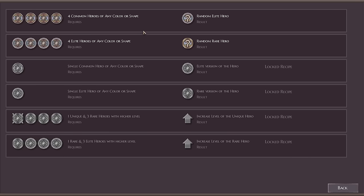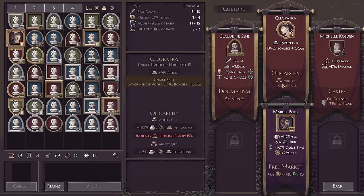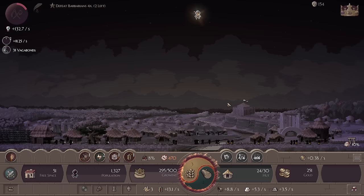Actually I wonder — four elite heroes of any color or shape. I have only three elites right here right now. Let me double check. Cool, all right, there we go.